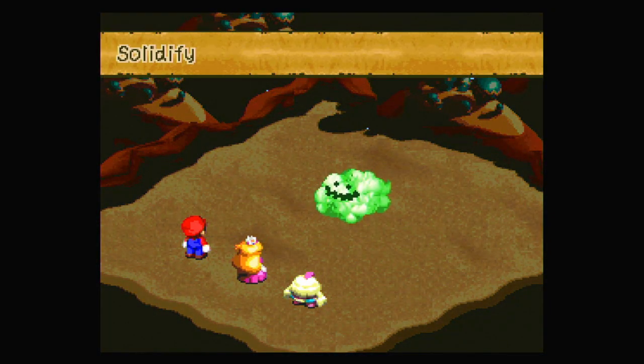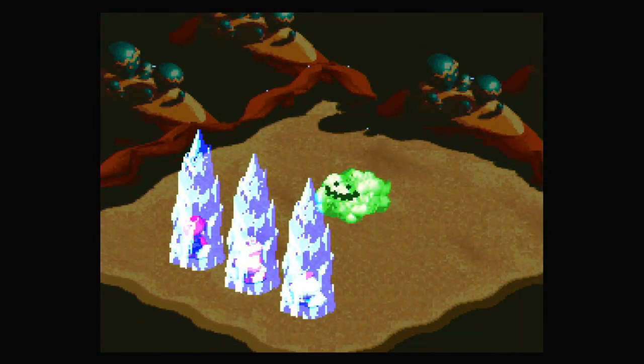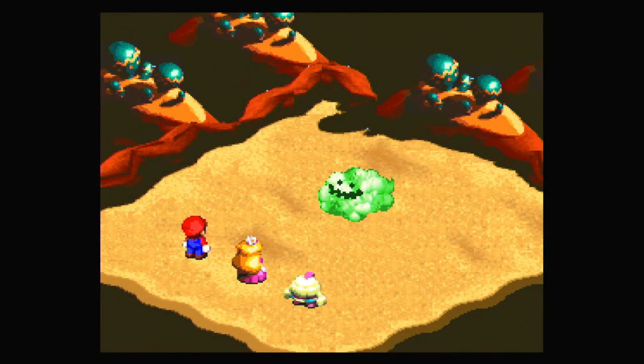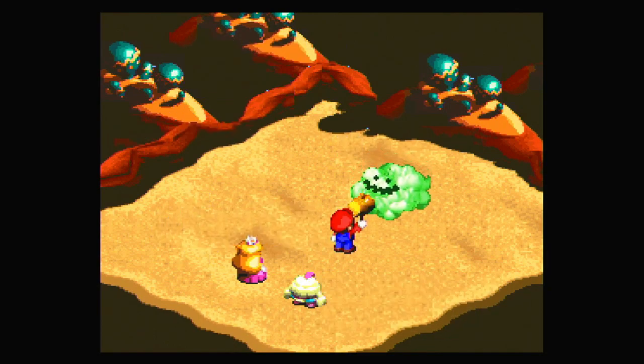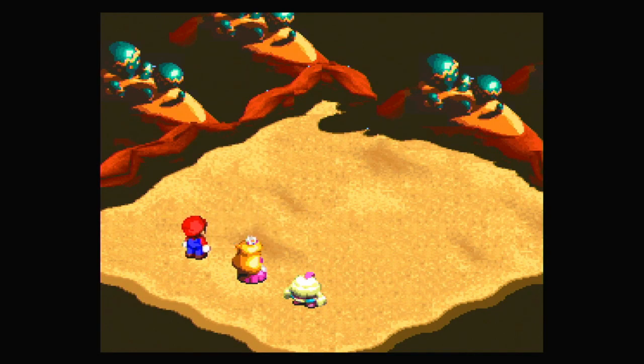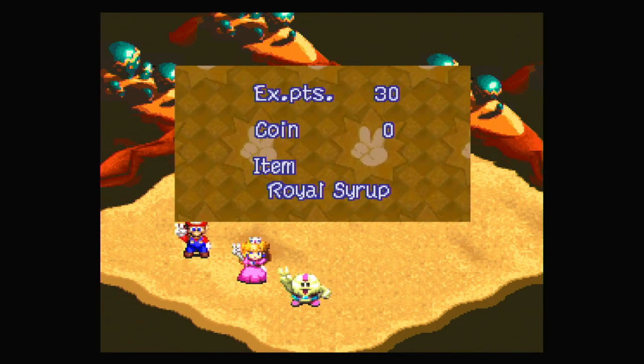Since Peach doesn't have any FP, we'd have to use an item, so Kero Kero Cola is probably good. I would just attack a little bit more... we won! And we got a roll of syrup, of course.